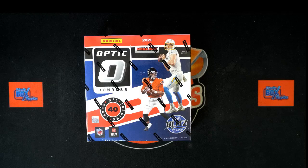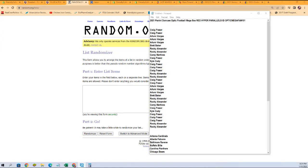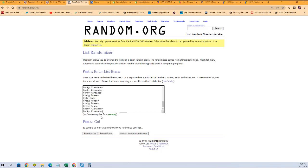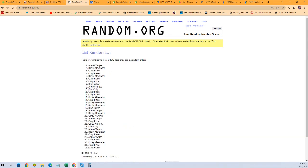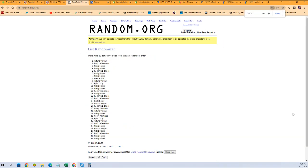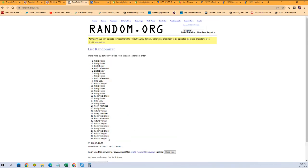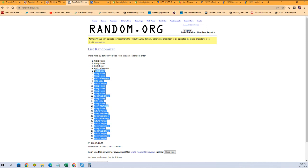Starting with the randomizing of our owner names. We're going to copy and paste them into random.org and go seven times. There's one, two, three, four, five, six, and seven. Alright, A Turtle at the bottom, Craig F at the top. Let's copy them and put them into our spreadsheet.